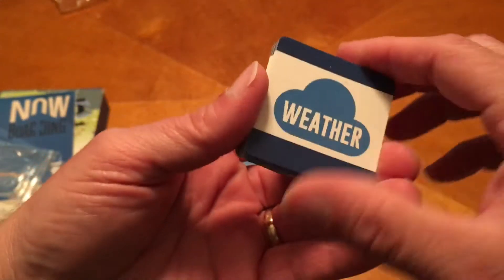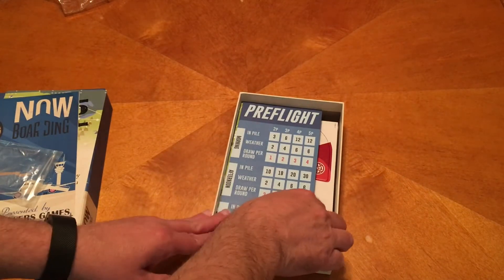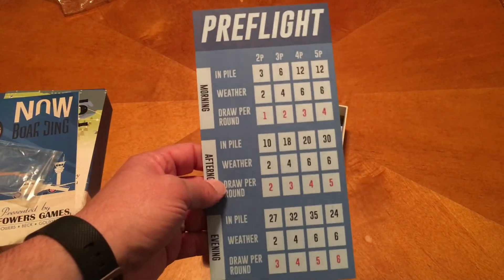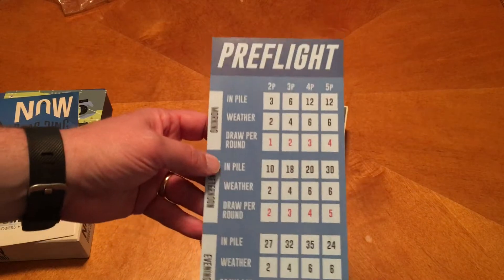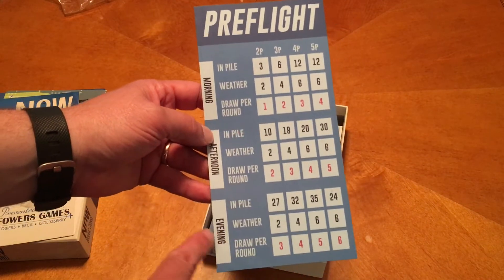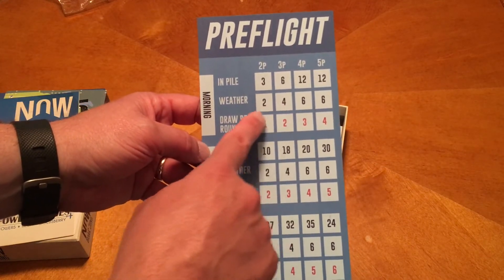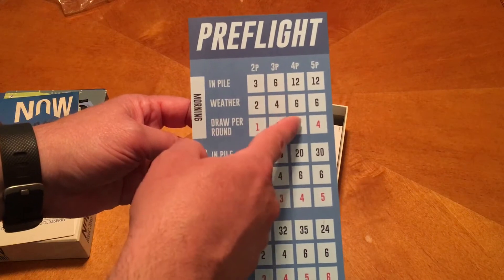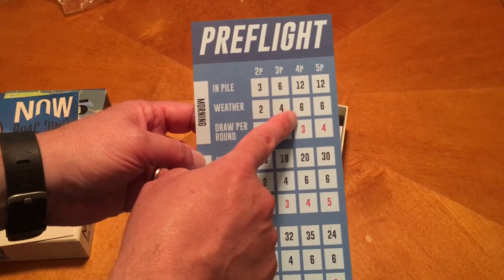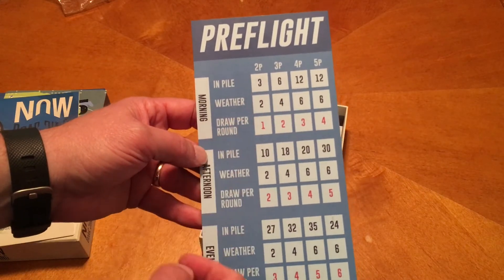You'll have six weather per time of day. Here's the pre-flight board, which shows you based on your player count how many cards you're going to have in the pile for morning, afternoon, and evening. It also tells you how many weather cards you're actually going to pull — most of the time we've played with four or six players, but in a two- and three-player game you'll only have two or four weather cards.